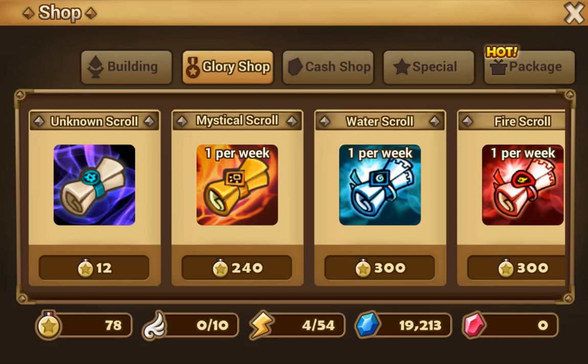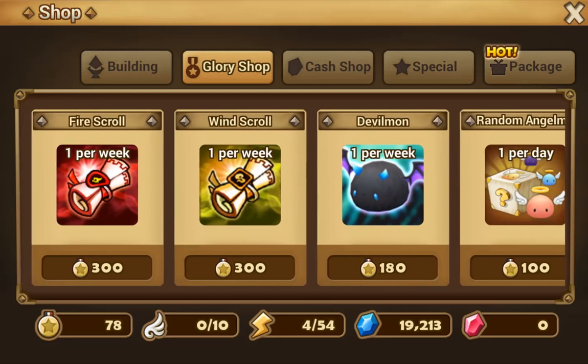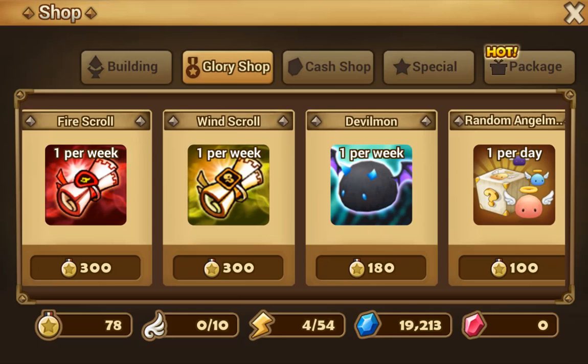What should you buy and what you shouldn't, because some things are useless. As you can see — scrolls, Unknown, Mystical, Water, Fire, Wind — just skip them. Trust me, they are not worth your time.